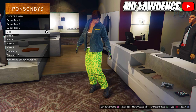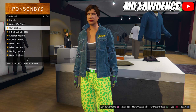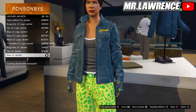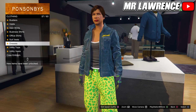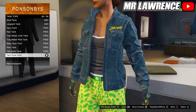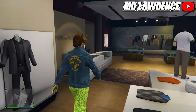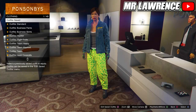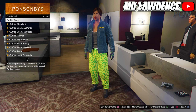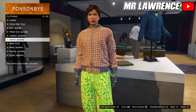For the second outfit, we will need to go to the Top section, then to Leather Jackets and equip the Blue JC Jacket once again. Back out once and scroll to Tank Tops, then equip the Two-Tone Tank Top. Save this outfit in your fifth outfit slot.